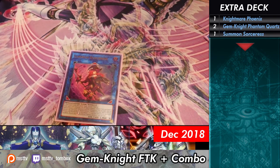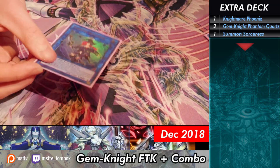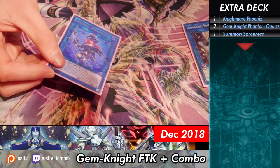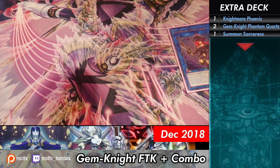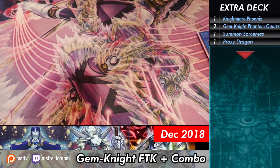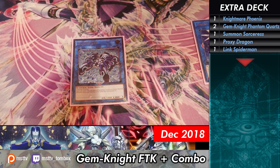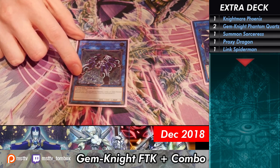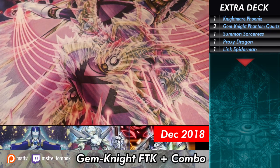Summon Sorc — shoutouts to Vladis. I know you don't play this, but I really like it because I'm a greedy player and I like burning for more than 10,000 with this combo. It's also potential big summons just to attack for game. And then Proxy Dragon — you need it, it's really kind of part of the combo. Link Spider — I love this card in the combo. It's really flexible because a lot of times you'll find yourself with a normal monster on field and you need to get one in the Grave, so you just make Link Spider next to the Proxy Dragon and send a Gemnite from deck to Grave to add it back.